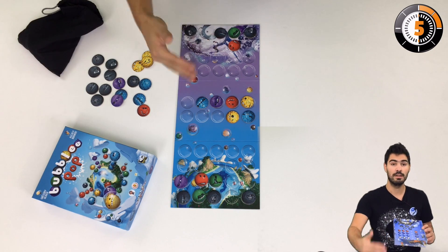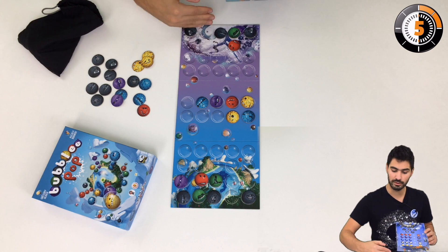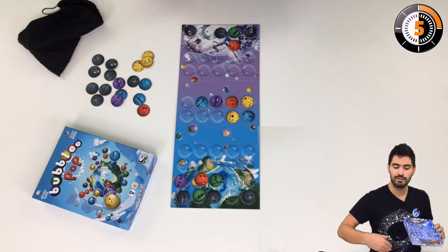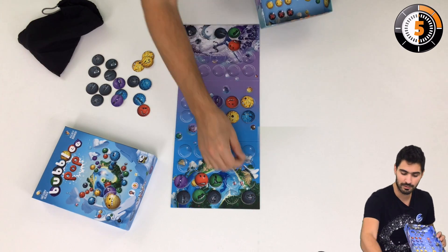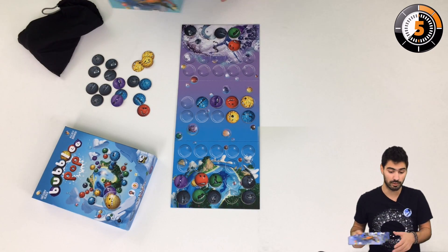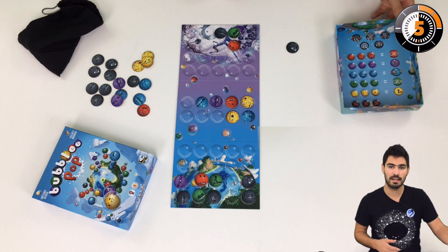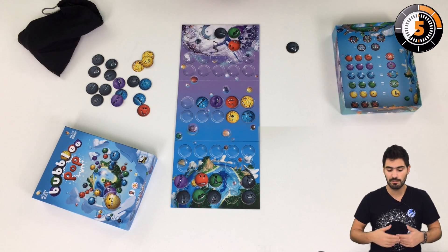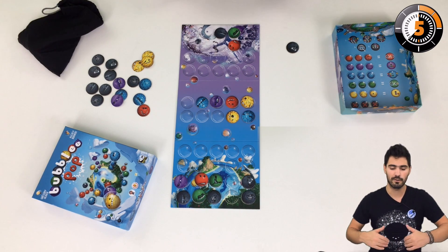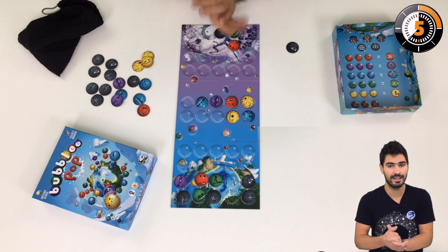Green allows you to do the same swap but in your own area. With purple, you can move one of your uncovered bubblies from your planet to the opponent's planet — for example, you could send your black bubbly over. With yellow, you can remove one of your uncovered bubblies and score it, getting a black out of your way. These powers help you cope with what you have, facilitate your play, or hinder your opponent.